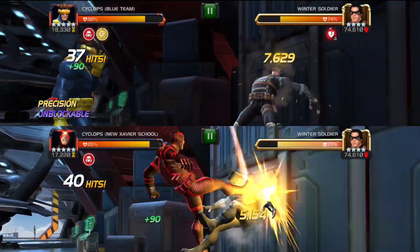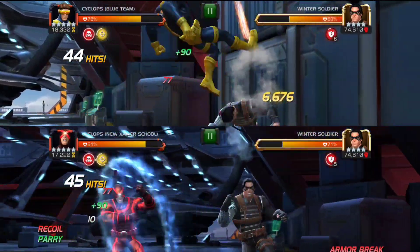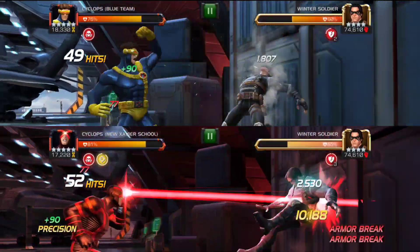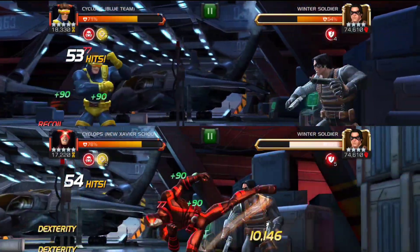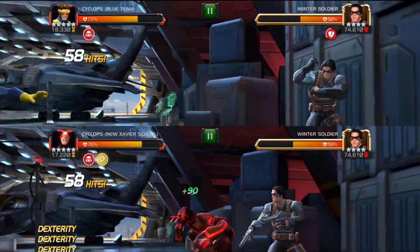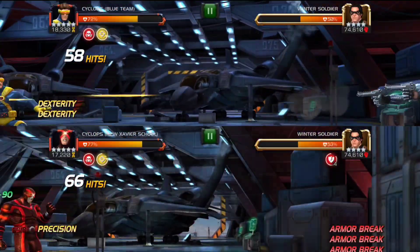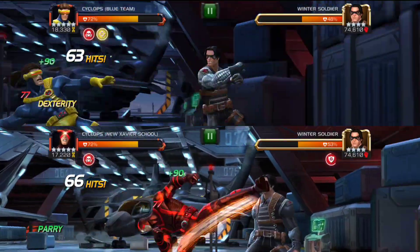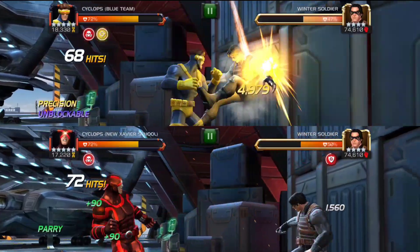The second thing is the armor break on the SP1. We are going to use SP1 for the most part with both these Cyclops — we went for one SP2 and the rest SP1. I was kind of impressed by the damage output; look at that 10,000 medium and 6,000 light attacks — that's not bad damage. I really wish the armor breaks lasted a little bit longer, but I am certain that at some point both these characters will hopefully get a buff and be actually effective in some game mode.